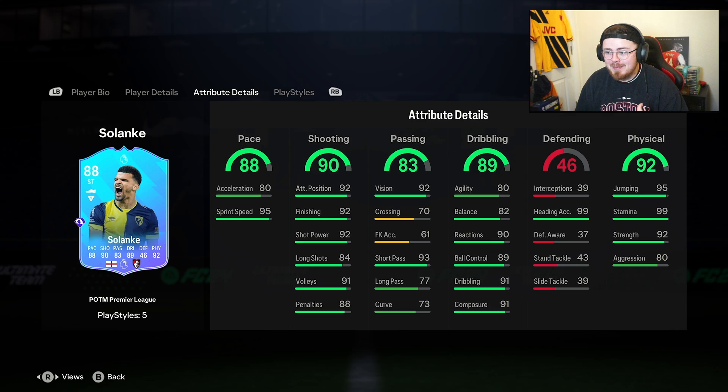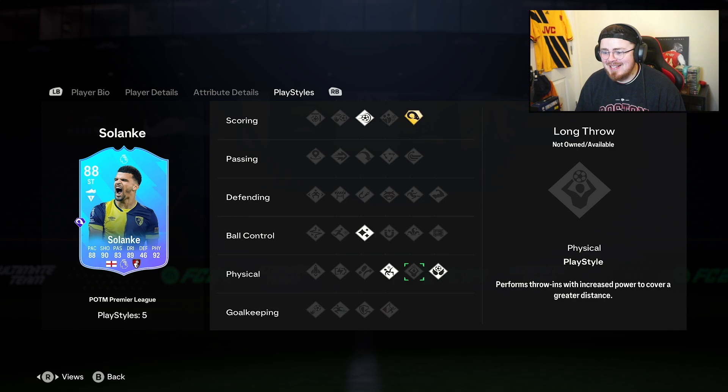One thing he does have in his locker are headers. The man scores headers for days — 99 heading accuracy because he can leap like a salmon with 95 jumping. And with the play styles of course, power header plus and aerial — it had to be the way. We've also got acrobatic, flair, and power shot on the card.